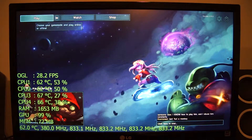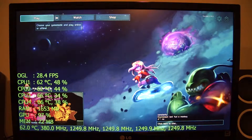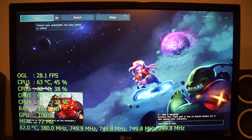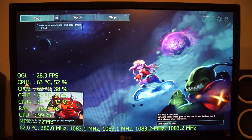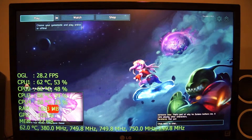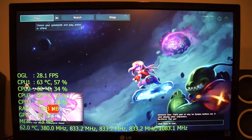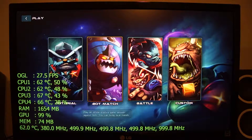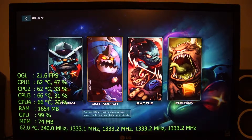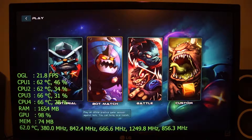Over to the far left we have our frame rate at 28 frames per second. Below that we have our CPU temperatures for cores 1, 2, 3, and 4. To the right of that we have our CPU usage. Below CPU usage and temp, we have our system memory usage, then below that our GPU usage, then our VRAM usage, our video memory usage. Below that we have our GPU temperature, to the right our GPU core clock speed, and to the right of that our CPU clock speeds for all four cores.